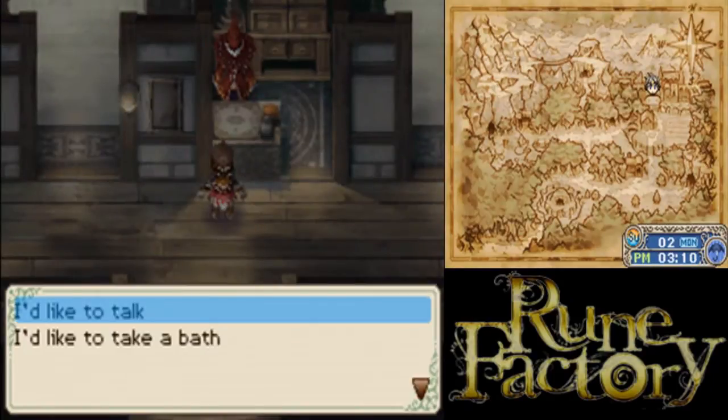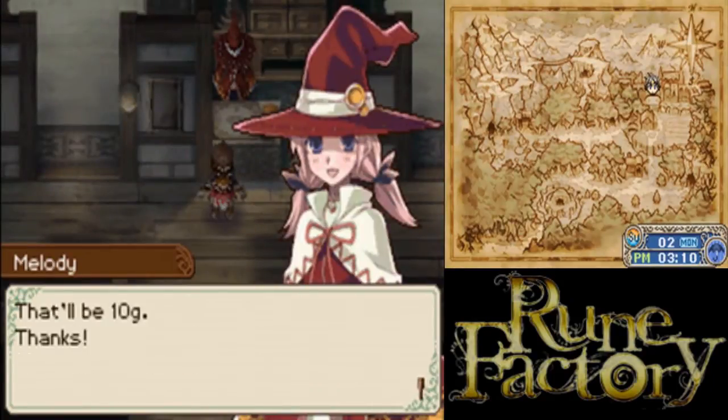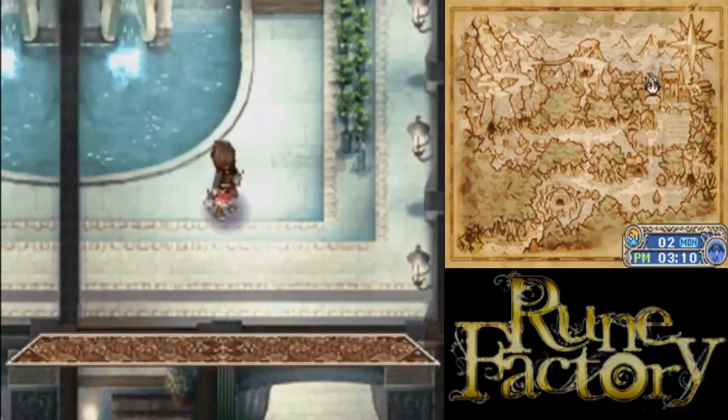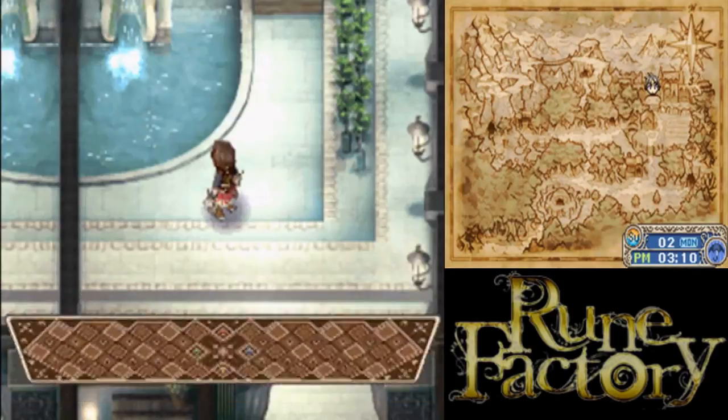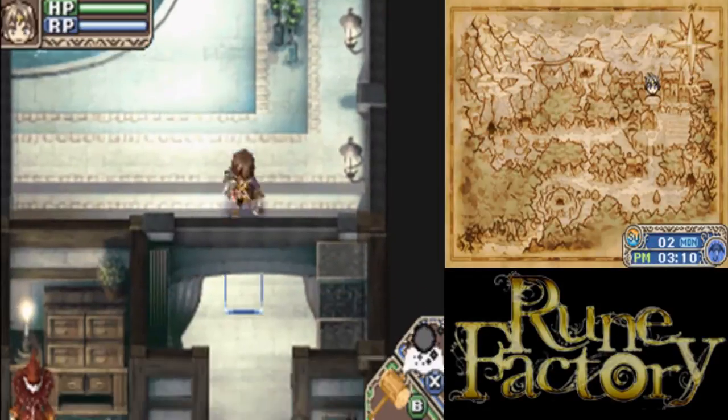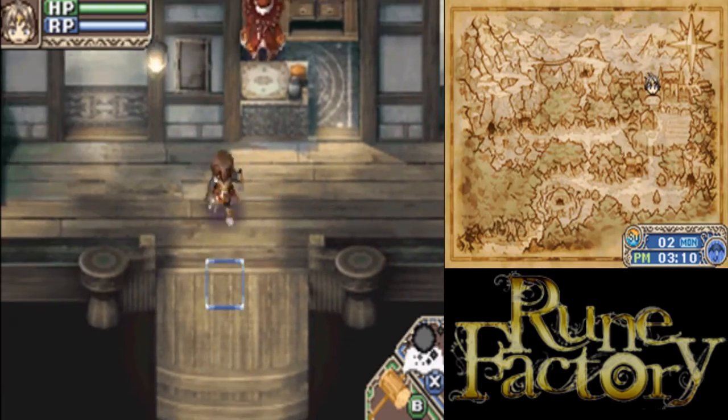Wait, this isn't the hot spring. We shouldn't go into the girls' room - people get angry at you if you do that. Their friend points actually go down, I think - at least that's what I remember.